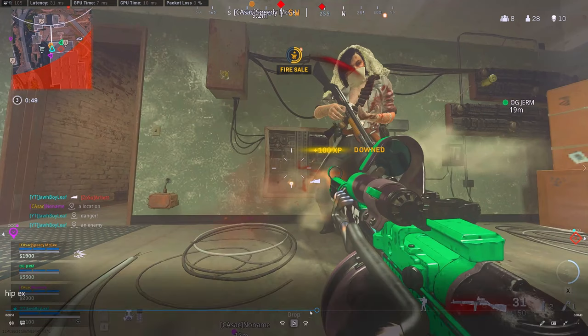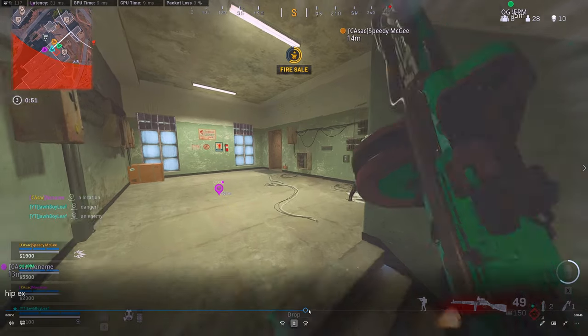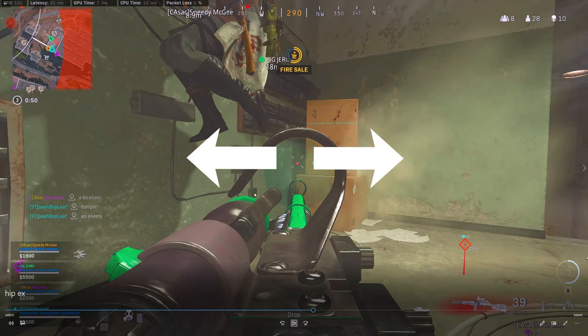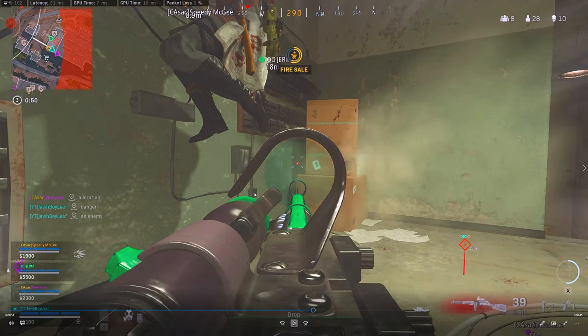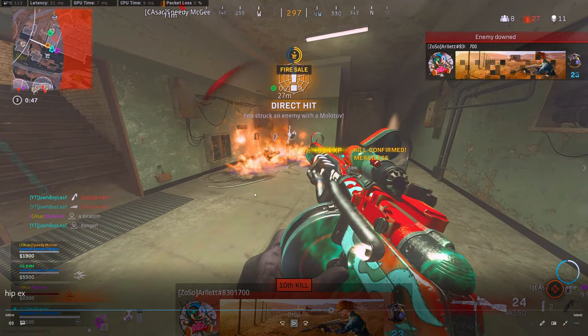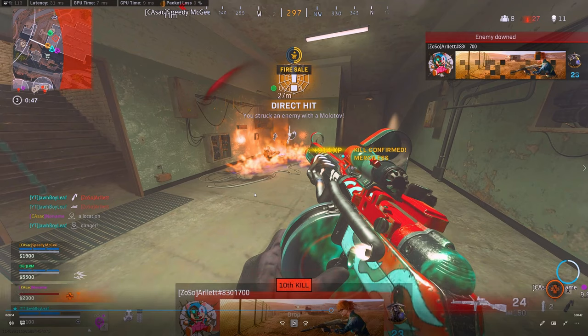I push up the staircase because before this I heard him run up here. I hip fire and then ADS right here. Old me would have continued trying to ADS and spray left and right, hoping I hit these shots. But instead what I do is calm down, let go of my ADS button, go back to hip firing, and I hit my shots. I throw a little molotov off of him. Not a lot of people mention this because it seems like an easy thing to do, but you definitely need to try doing this more often in Warzone to win your gunfights.